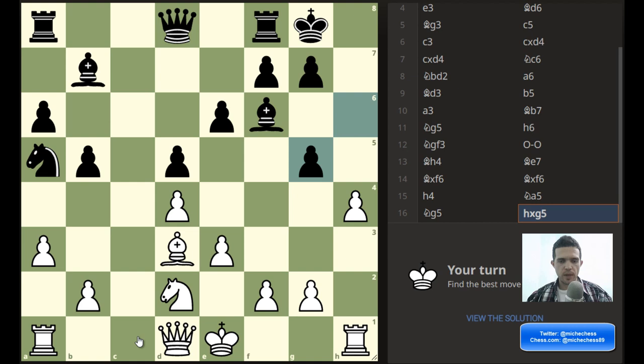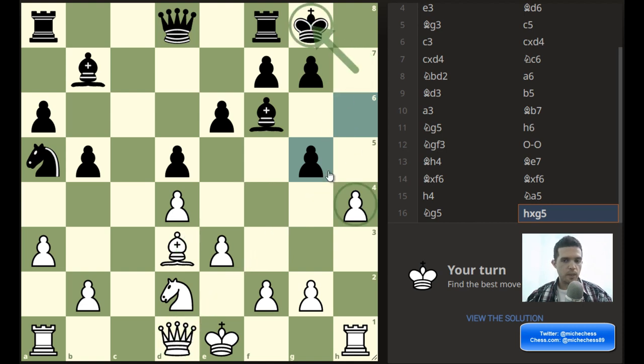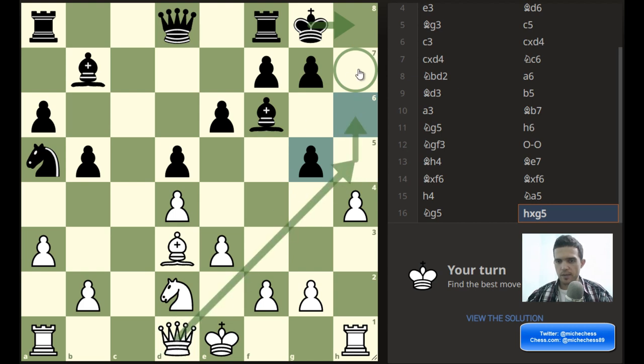White to move here. I see we have queen h5 — very tempting. But we should work with checks first, and this is why: there is this move bishop a7 that we should analyze. Because if he plays king takes bishop, we can play queen h5 check. He plays king g8, and then we can play h takes g5. This is very interesting — we are certainly mating over here, and I don't see how he's escaping from this. That's why we should always work with checks first. I was actually looking at pawn takes pawn directly, but this move is probably a little better. Bishop a7 check.